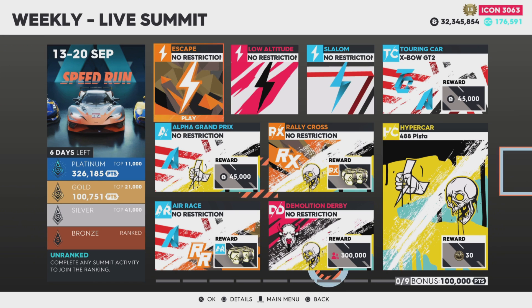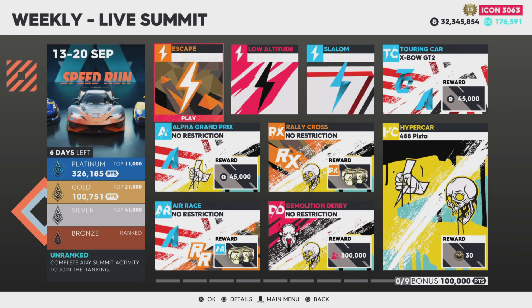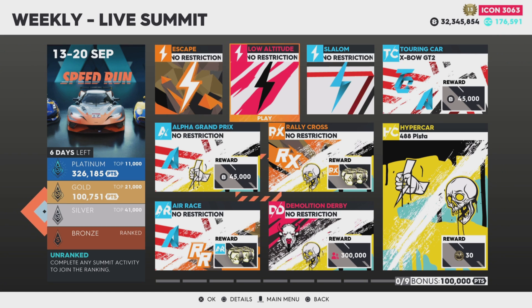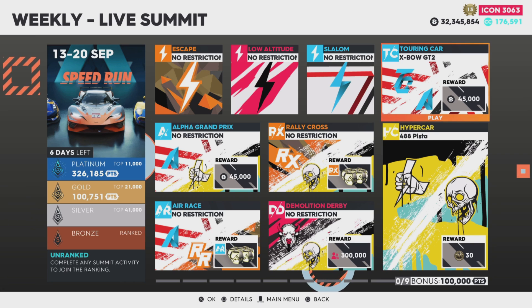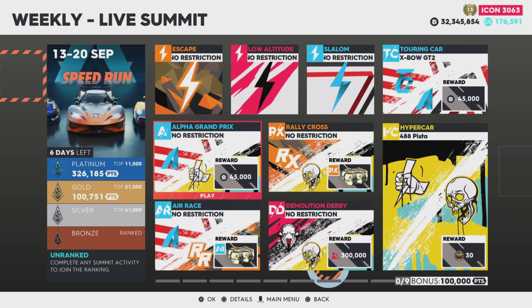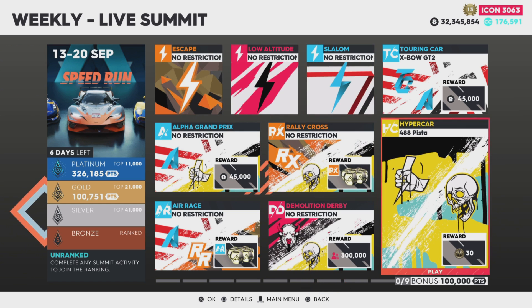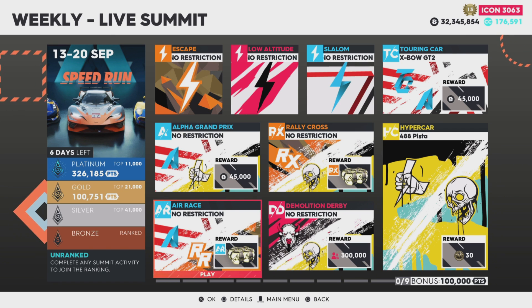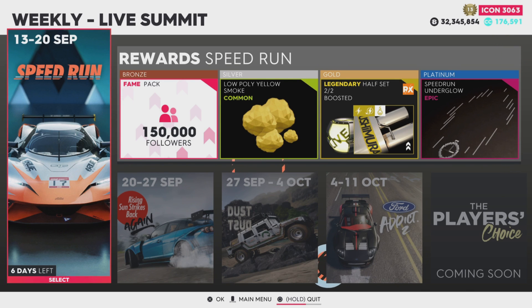If you want the best way of getting platinum on The Crew 2, do the live summits now because a lot of people are migrating to the Motorfest, but I'm doing both because I love both games. We have the Escape Low Altitude, touring car with the Expo, Alpha Grand Prix Rally Cross, no restrictions on a lot of these. Hypercar is the Ferrari 488 Pista. Demolition derby looks interesting, and then an air race with no restriction.